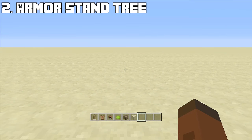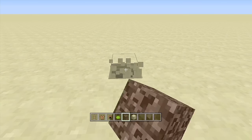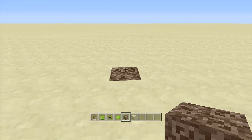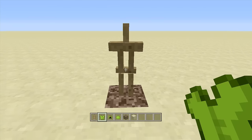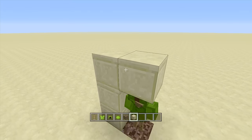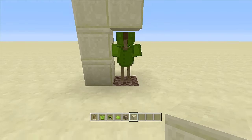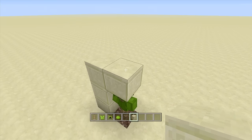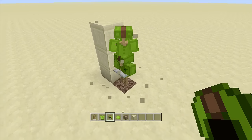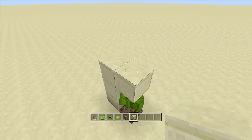Next up is the tiny tree or shrub. Start by breaking a block and placing down some soul sand. Take out a leather tunic, a leather cap, and some lime or dark green dye — it doesn't really matter. Dye both pieces, place down your armor stand, then put the tunic and cap on it. Come up three blocks and place a block above, then position one sideways and put a leather tunic and cap on it, then break the block so it falls into place.